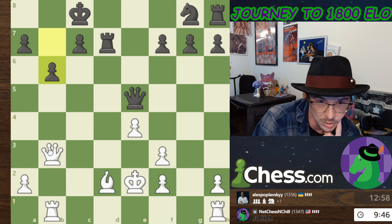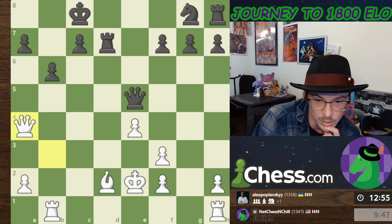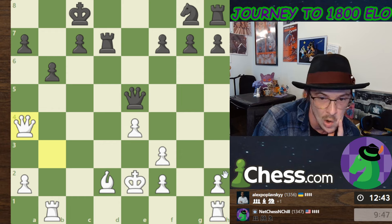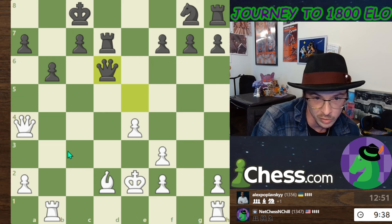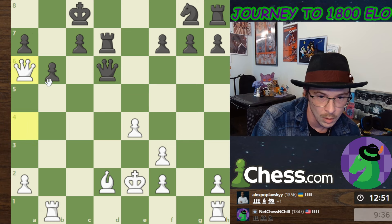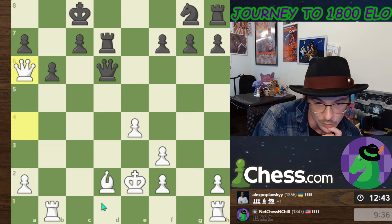I'm just going to put a rook behind my queen to pressure this. He can just push the pawn to protect it. But if he starts making too many weaknesses, perhaps I can do something about it. We'll pressure the rook, bring this rook over to the file, try and get the bishop active. I'll give the check first — we'll slide the king over, and then maybe I can put the bishop here or put my rook here.